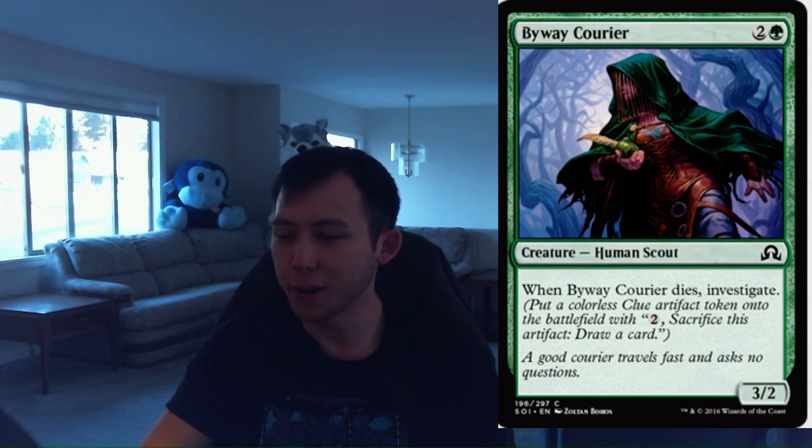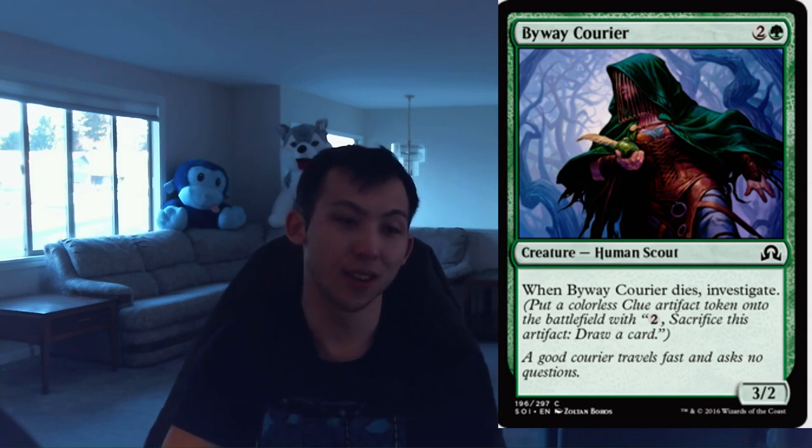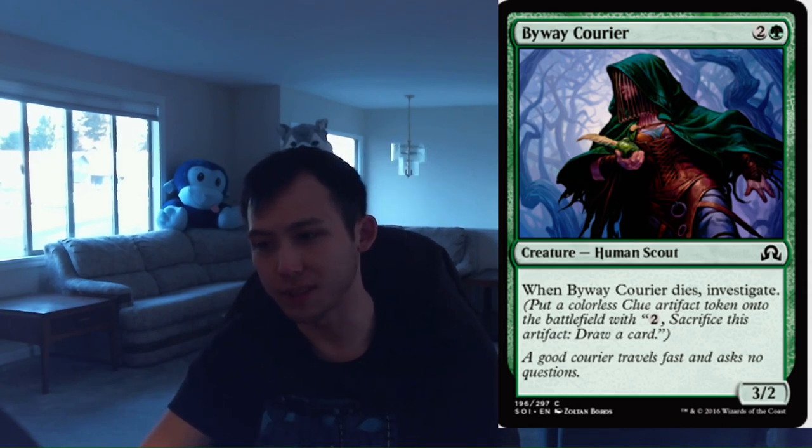Byway Courier. 1 green, 2 colorless for a 3-2 human scout. When it dies, investigate. Three mana for a 3-2 — already fine, perfect stats in limited. When it dies, you're basically going to get to cycle it, which puts this a little bit over the top as far as the commons are concerned. I'm happy to give this a 3.0, just because it generally replaces itself and it's a fine beater on curve. Byway Courier, 3.0.